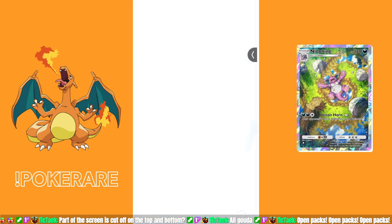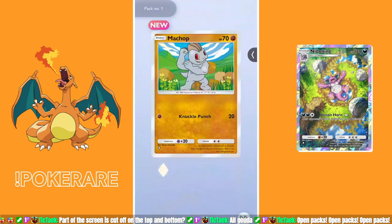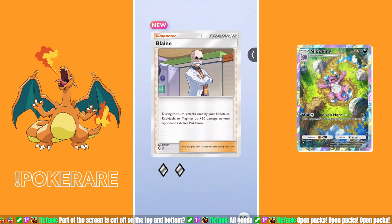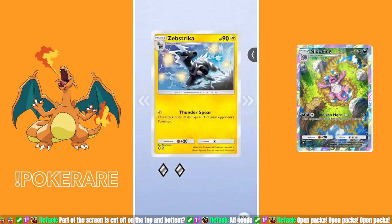Oh god, why am I so nervous? First pack, right off the bat we got a new Pokemon — Machamp, let's go! I got a new card: Blaine. During this turn, attacks used by your Ninetales, Rapidash, or Magmar do plus 30 damage to your opponent's active Pokemon. I don't know this next Pokemon, but okay. And I've got so many of these zebra-type Pokemon. First pack, not so bad — I'll take it.